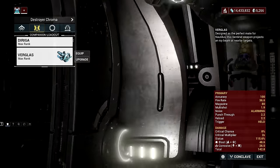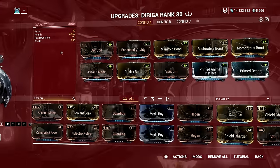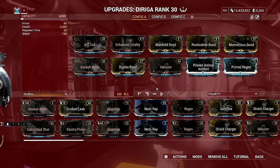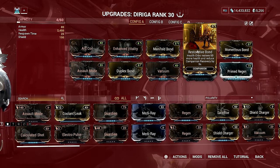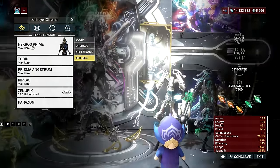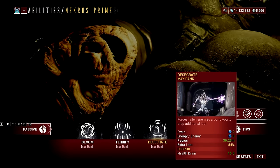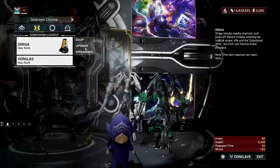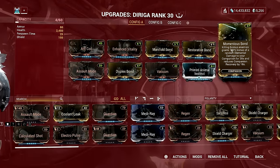This pairs with the Duplex Bond mod, so every time the clone procs Blast, it also triggers the Topaz Archon Shard effect. Duplex Bond is a must-have since it allows you to always proc Blast status even if your sentinel is down. When using a sentinel with Necros, the sentinel's recovery time can be lowered using the Restorative Bond mod, which pairs well with Necros' Desecrate ability that generates an insane amount of Health Orb drops. I also have Prime Regen to lower the cooldown and Momentous Bond to further lower the recovery time after killing an Eximus unit.